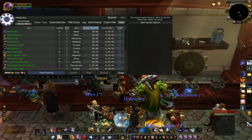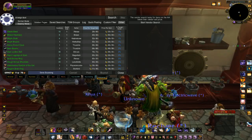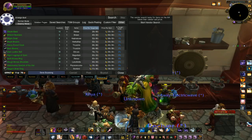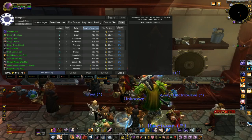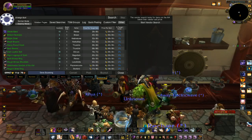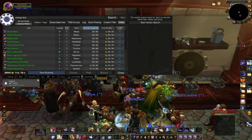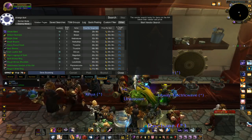Hey guys, Silent Thunder here with a quick guide on using the destroy mode search with TSM Trade Skill Master. This is a good way to get cheap materials for either crafting items that you're going to sell or leveling up your professions if you want to do it cheaper than buying the raw mats off the auction house.